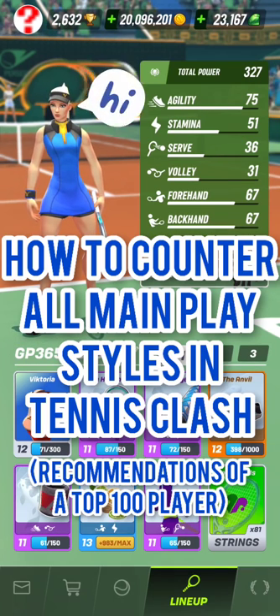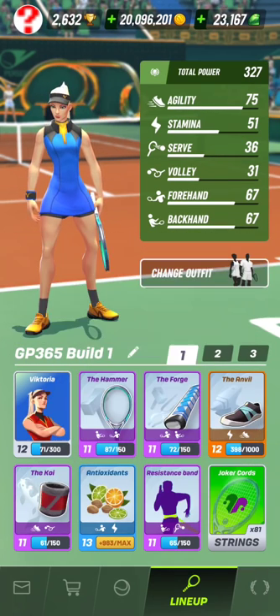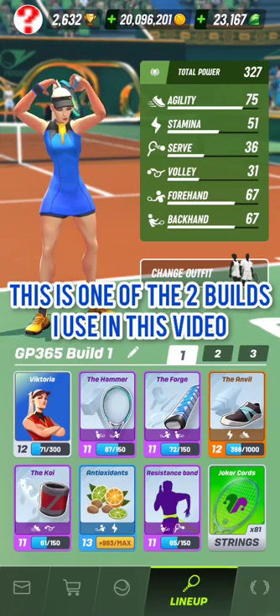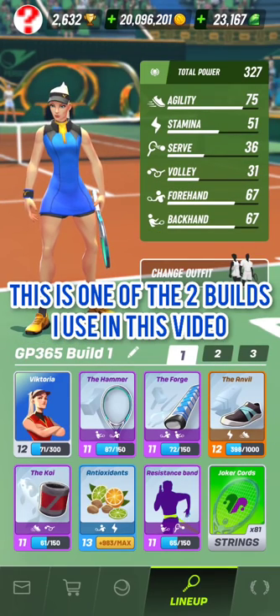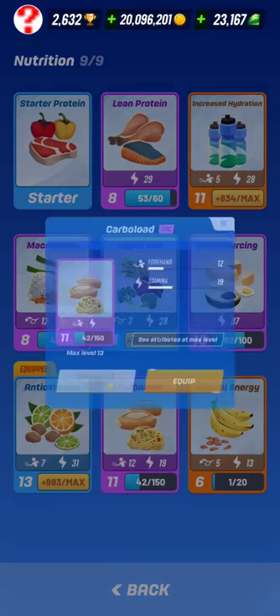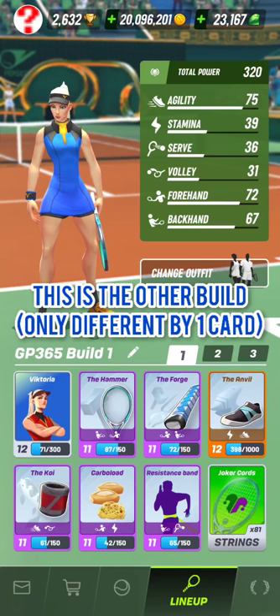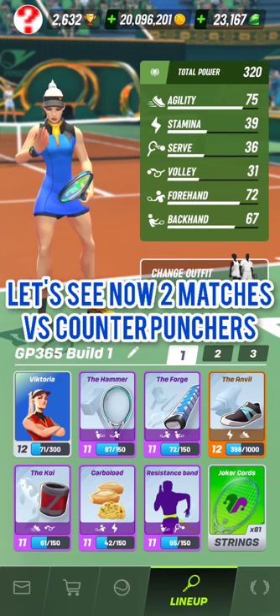Let me show you how to counter all main play styles in Tennis Clash, a sports game published by Wildfly Studios. When I talk about main play styles, I mean the counter puncher style using Kaito, the powerful serve big forehand style using Victoria, the volley style using Diana, and the aggressive baseliner style using Victoria. I hope my experience — which has allowed me to enter the top 100 global ranking — can be helpful through the recommendations I provide in this video.